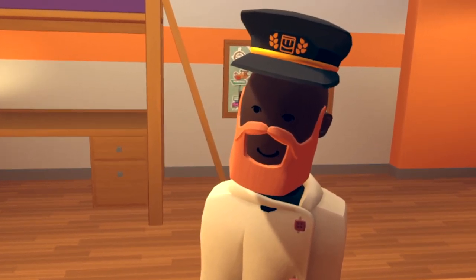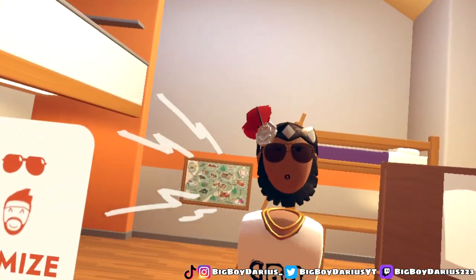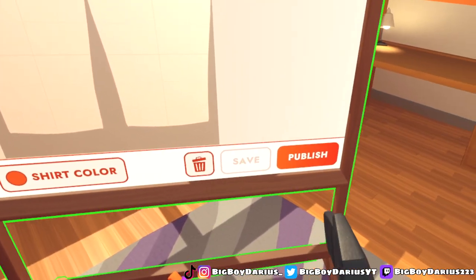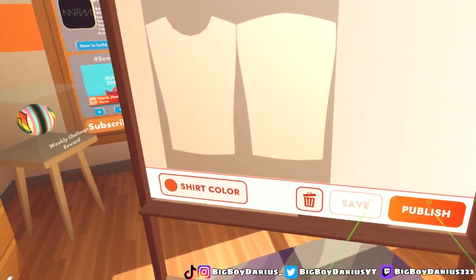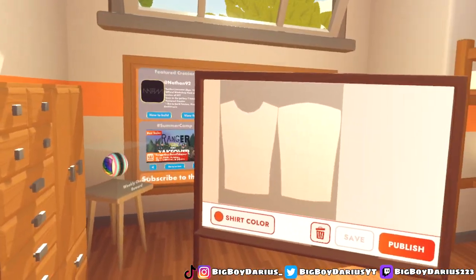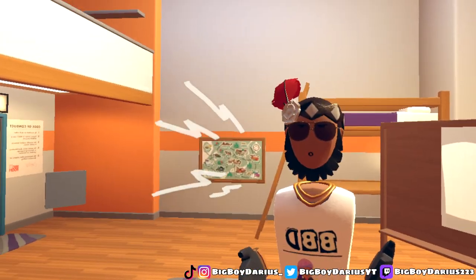This also works in custom rooms. But here's the bad part — there's always a bad part. If you do not have Rec Room Plus, you cannot save or publish. As you can see, I have a save and publish option — I could publish this shirt if I wanted. If you don't have Rec Room Plus, you can't do that.